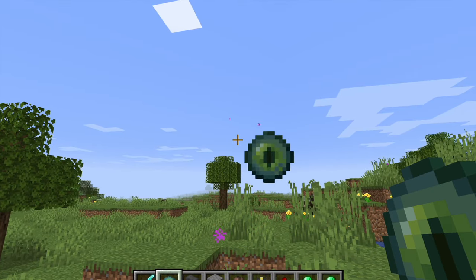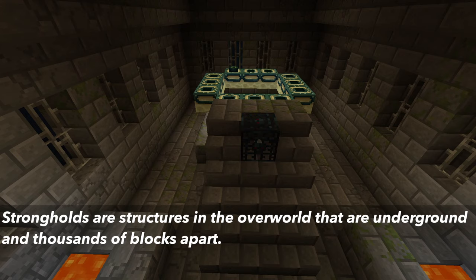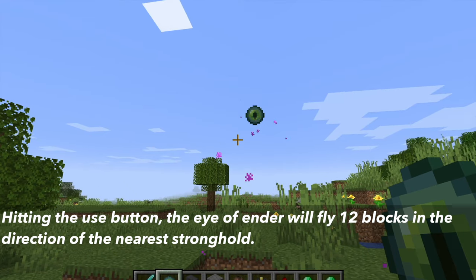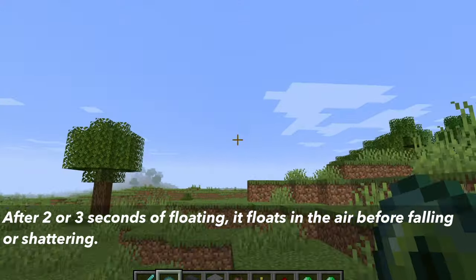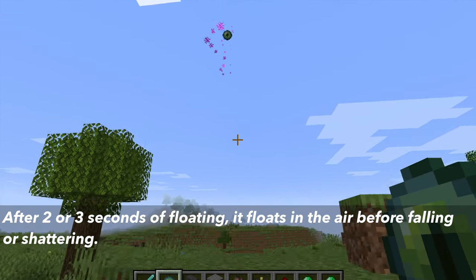The primary purpose of the Eye of Ender is to help you locate strongholds in the overworld. Strongholds are underground structures thousands of blocks away from each other, and their main feature is a portal leading to the End. To use it, hit the use button and the eye will fly 12 blocks in the direction of the nearest stronghold, float briefly in the air for 2 or 3 seconds, then fall or shatter.